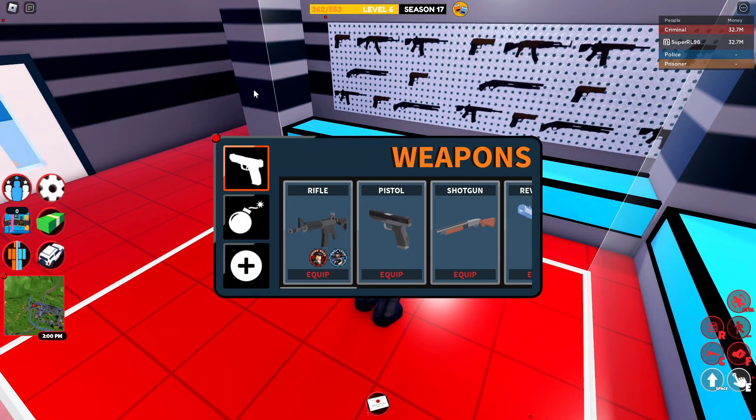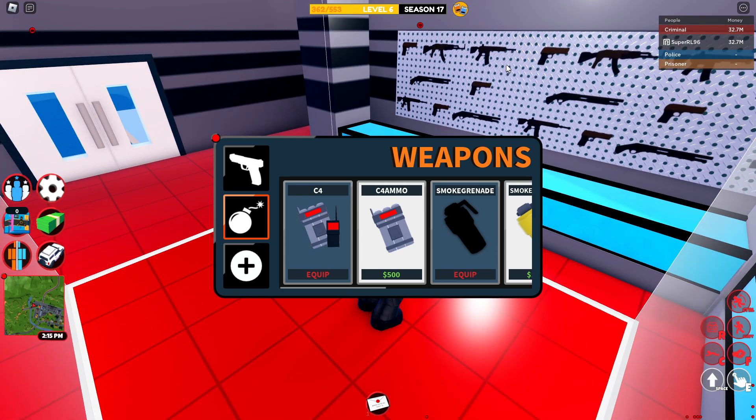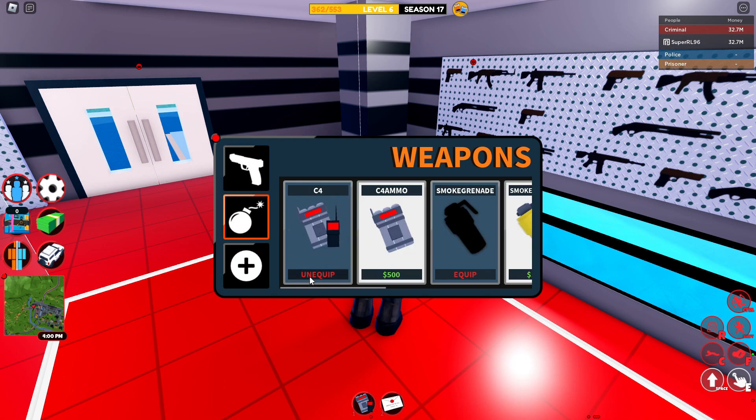So obviously to do this glitch, you need to be inside of a gun store, because you need to access the weapons menu and you also need a decent amount of cash, because this is not a cheap glitch and it still does take up a little bit of your money. In order to do this glitch, you need to get yourself some C4 and you also need to buy maximum C4 ammo.